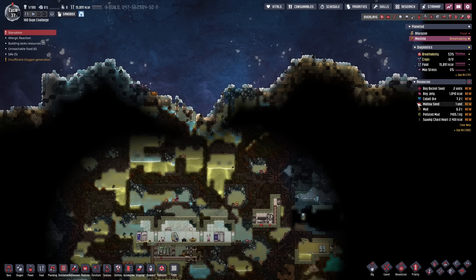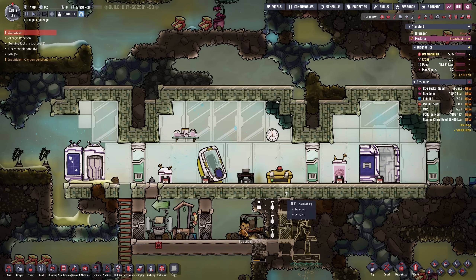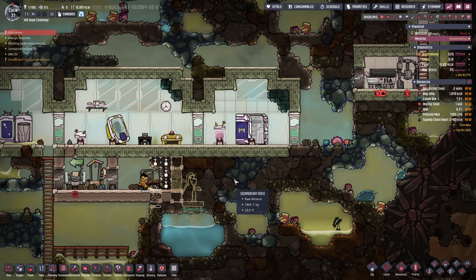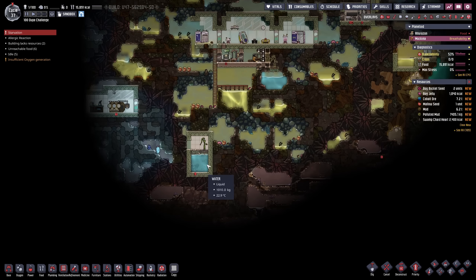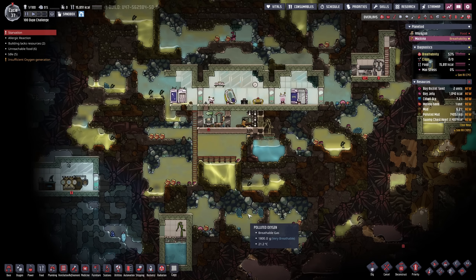In the previous episode we visited the second planetoid for the first time and I sent 11 Builder over in order to establish some infrastructure. We're almost done with the first few buildings, we have 15,000 kilocalories here so we will survive for a couple of cycles and just inhale the polluted oxygen. I'll be gathering all the liquid somewhere at the bottom and at the same time we now have access to oil.